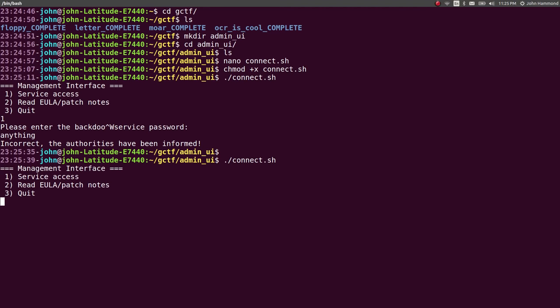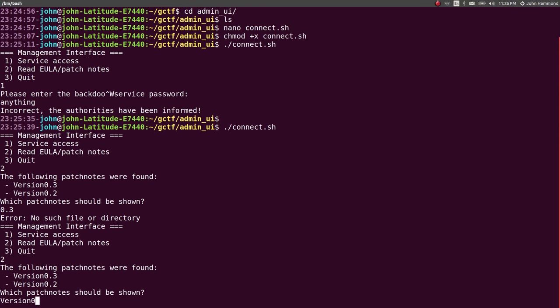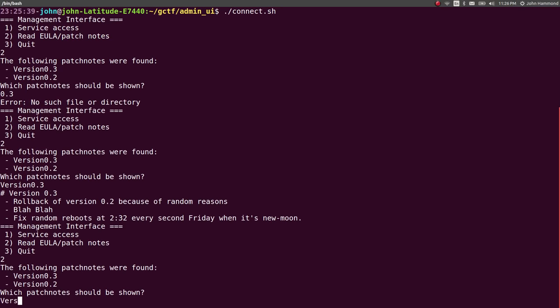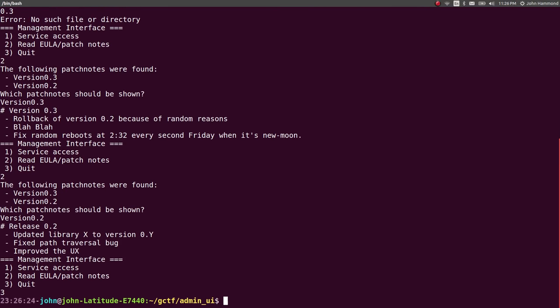Option two: read EULA patch notes. The following patch notes were found — version 0.3, version 0.2. Which patch notes should be shown? I tried 0.3 and got 'Error: no such file directory.' That's weird — that looks like a pretty explicit error. With the full version string it works: for 0.3, rollback of version 2 because of random reasons — that's filler data, nothing actually important there. Version 0.2 also has more filler data. And option 3 will obviously quit.